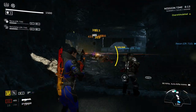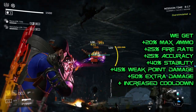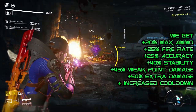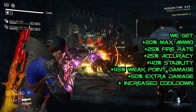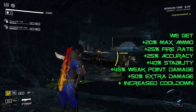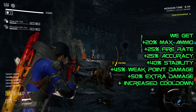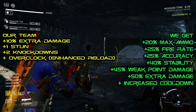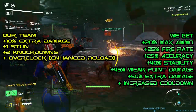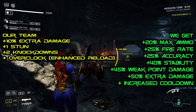Let's add all of this up. When everything procs, we'll get 20% extra max ammo, 25% extra fire rate, 25% extra accuracy, 40% extra stability, 45% extra weak point damage, and up to 50% extra damage while greatly increasing our ability's recharge speed. But that's not all — we're also giving our team 10% extra damage through Focus Fire, a stun through Overwhelming Fire, 2 knockdowns through the use of our grenades, and an Overclock with a greatly increased reload speed.